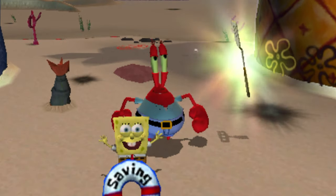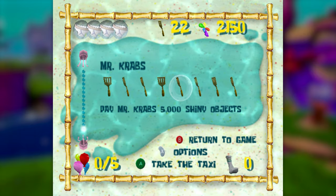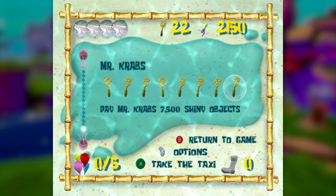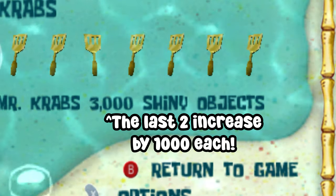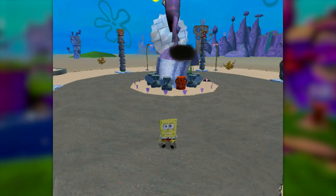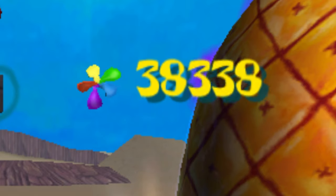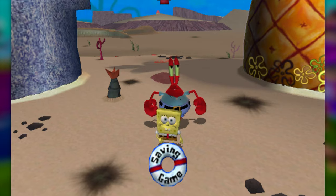Mr. Eugene Peter Krabs. In this game, Mr. Krabs has eight golden spatulas available for sale, and they each cost an increasing amount of shiny objects. It's only 3,000 for the first one, but they jump up by 500 in price every single time that you buy one. Grinding shiny objects this early in the game is slow, but absolutely possible — so after obtaining 40,000 shiny objects, we can trade them into Mr. Krabs and more than double our spatula count, putting us up to 14.